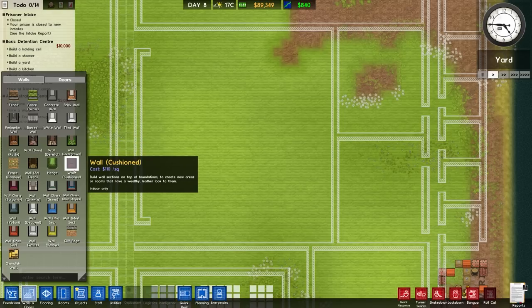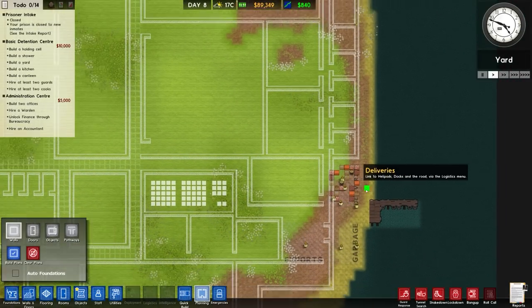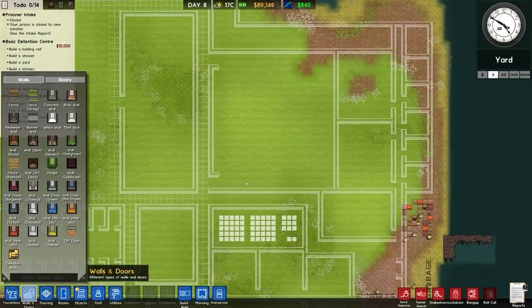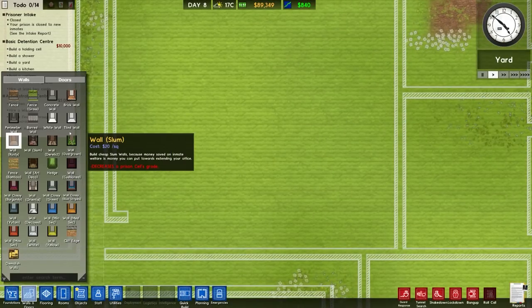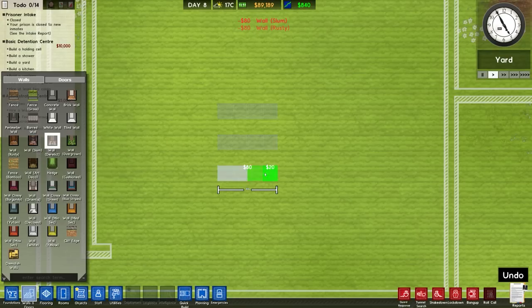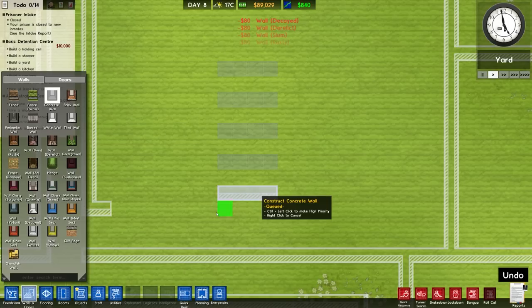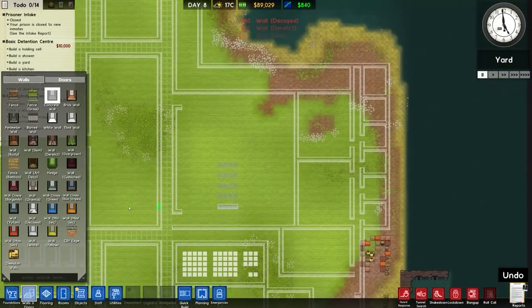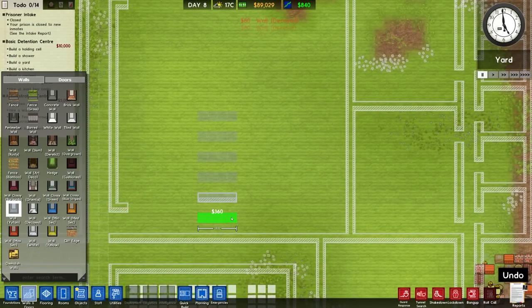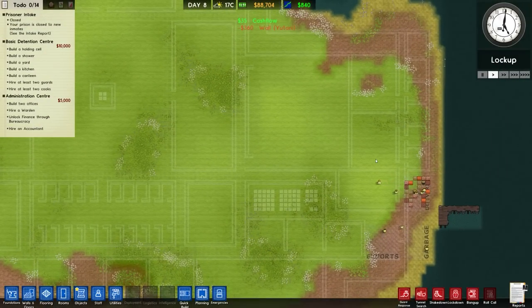Things like art deco and cushioned wall we're not using. Let's do a bit of a test. We'll try rusty, slum, derelict, decayed, and even just concrete and see how we get on. There's also a new tiny one as well. A little bit of money spent but it is a test rig — this will determine the type of walls we use throughout the entire prison.